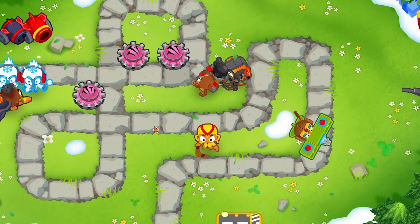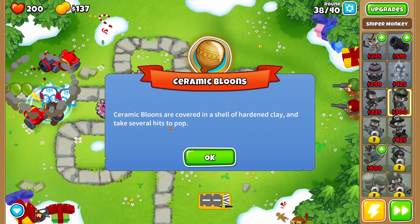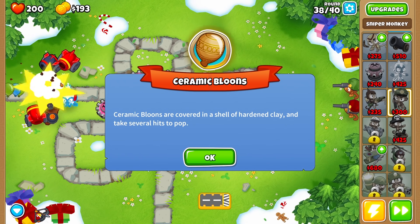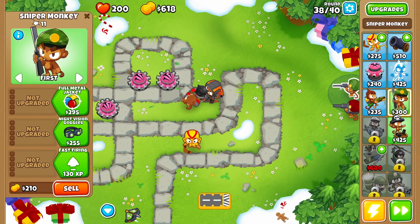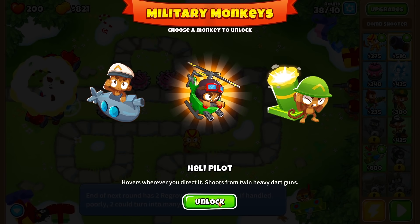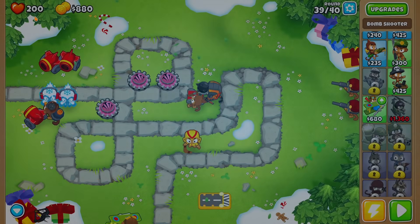That one was close — a lot of camo bloons made it all the way to here, so I might need another sniper monkey. And the ceramic bloons are here. The cannon should take care of them fairly easily — luckily I have quite a few of those at this point and they can fire really big bombs. We've got some big bloons coming in next, so I'm definitely going to unlock something better for the cannons.